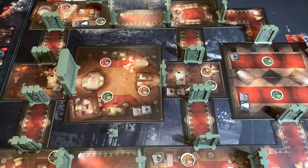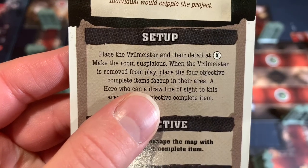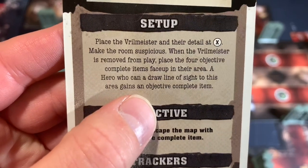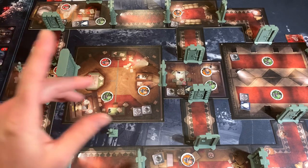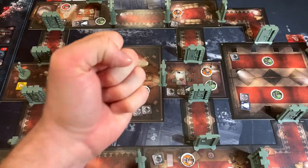Now that we have the entire map set up and ready to go, we're going to look at our mission. It says: place the Vril Meister and their detail at X, make the room suspicious, and when the Vril Meister is removed from play, place the four objective complete items face up in their area. A hero who can draw a line of sight to these areas gains an objective complete item. X is located right here according to our map, so here is the miniature for the Vril Meister — she's going to go out there into X. That room is now suspicious. With our map completely set up, let's go meet our characters.